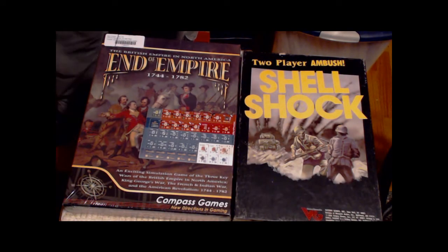I also picked up End of Empire and the replacement counters. I got the game from Noble Knight and the replacement counters from Compass Games. It's still in shrink wrap — I haven't even taken a look at it. I intend to do so in the next month or so. Looks like a great game. Can't wait to at least dig into it and see what it's like.